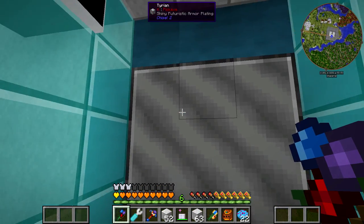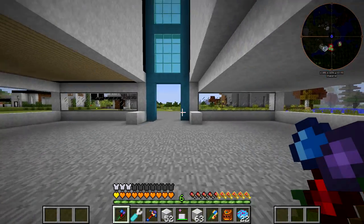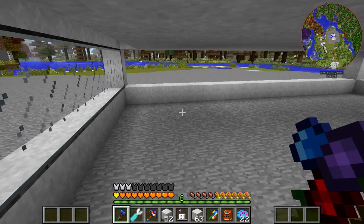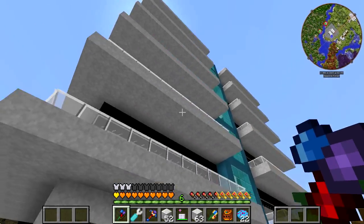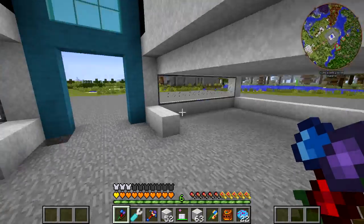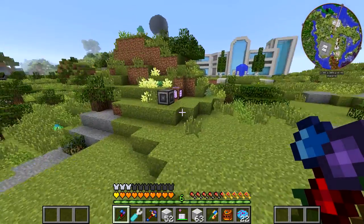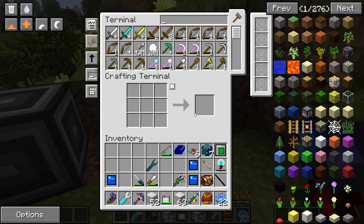We've got six floors with the lowest being the lobby, so actually seven floors total. Today I would like to work on this level and get the sushi restaurant up, because I think it'll make a great addition. You guys definitely need to eat when you get here. I'm thinking this left wing could serve as the sushi restaurant, and I have some pretty cool ideas. First, let's look at the menu for this place.